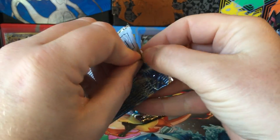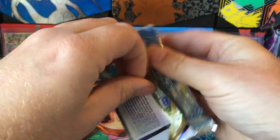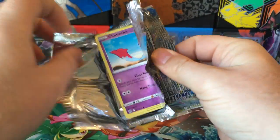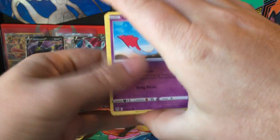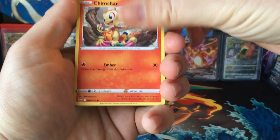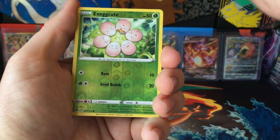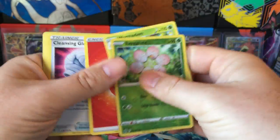I'll note that for the future that Evolving Skies might like first pack magic. Alright. Chimchar, Mincino, Ball Toys, Snorunt, Eggs, and Wormadam.